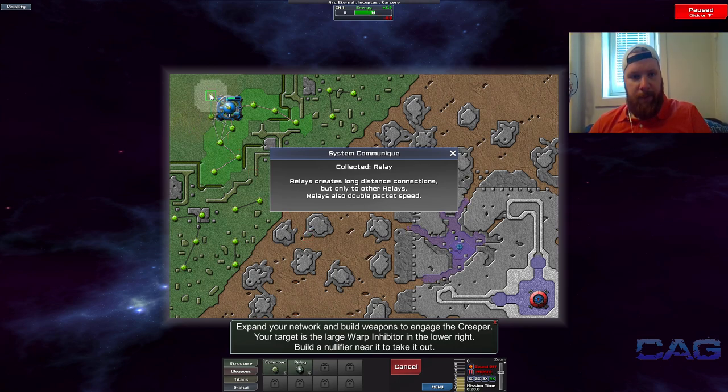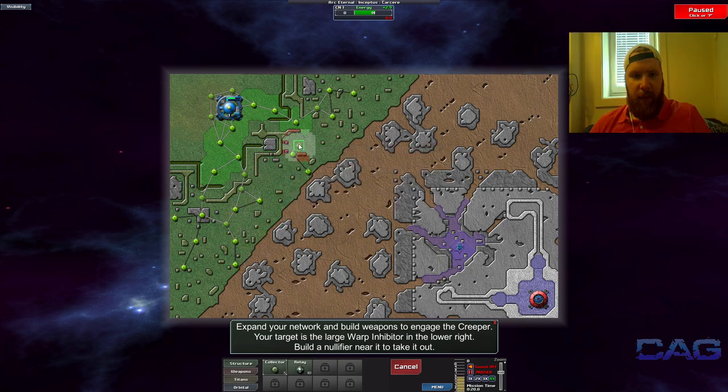We're going to be placing a few of these around like so. I'm going to try to connect up as many of these as possible, because those are basically free energy — you usually don't get free energy in this way when you play the game, but most certainly worthy of a little grab.